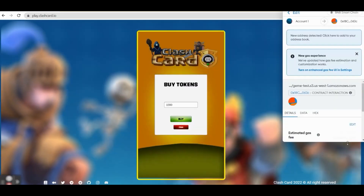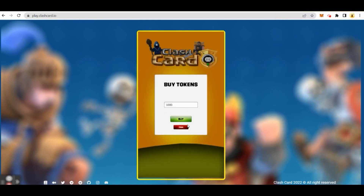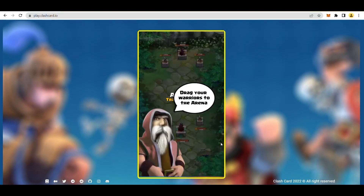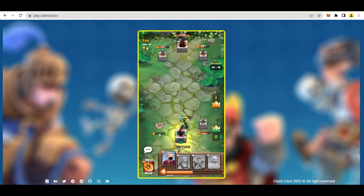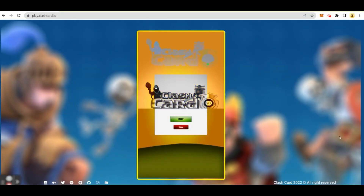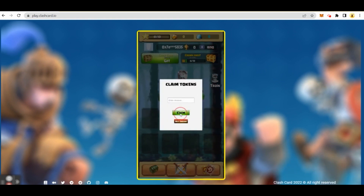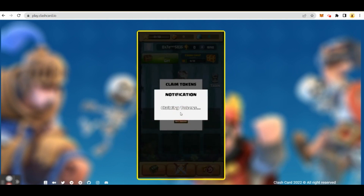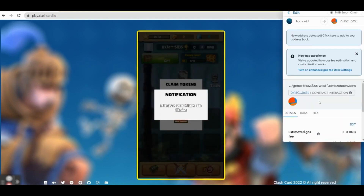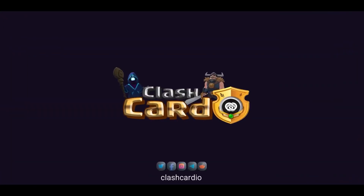To get started, you need to connect a wallet, then select decks according to your style — either attack-oriented or defense-oriented. To win a battle, you must first defend your hand, then attack when your opponent is exhausted. Defend against your enemies and win exciting rewards. Once you win a battle, you are rewarded with Clash tokens, as well as prize bundles comprising upgraded character powers, new characters, and combinations of all. I really like it and advise you to play it too.